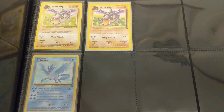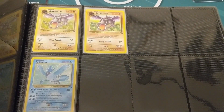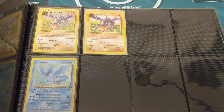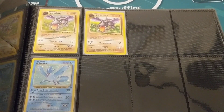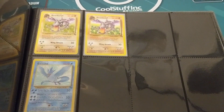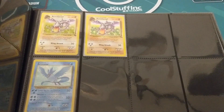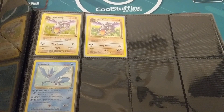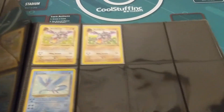Moving down, we have Articuno. The only Legendary Bird printed so far was Zapdos, which was the only one of the three that got a printing in Base Set — otherwise the Legendary Birds didn't get one. So it's nice that they finally each have a home here in Fossil. Articuno's really good — 70 HP on a basic is fantastic. It's got no weakness, it resists Fighting, and its attacks are a little clunky and expensive, but it had a perfect home in Raindance decks.